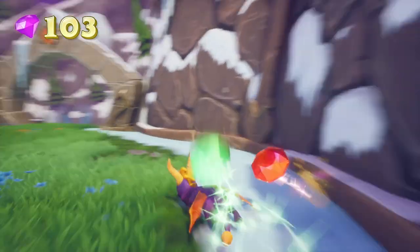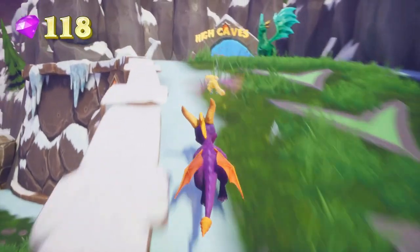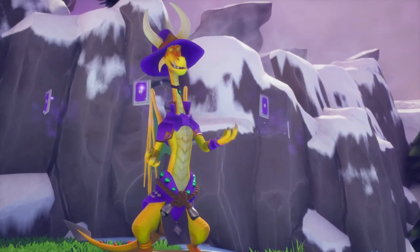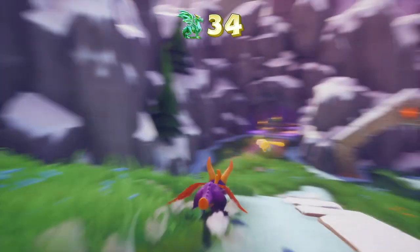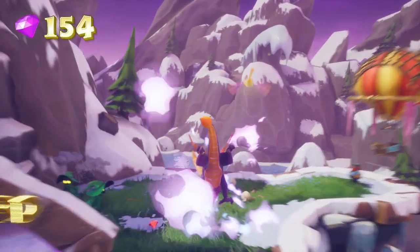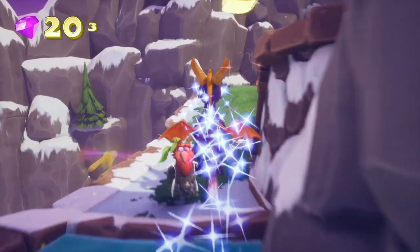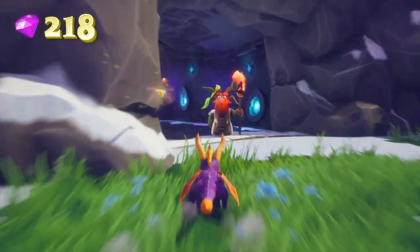That guy's dead, which means this pathway is now officially opened. We grab these gems and we have this dragon now — Xantor: 'When you see arrows like these you can charge along with them to begin a supercharge. Supercharge — excellent, go ahead, try it!' In this game you actually build up supercharged speed over time, which is not at all how the original worked. I missed that red gem — I almost slipped off, that would have been terrifying.